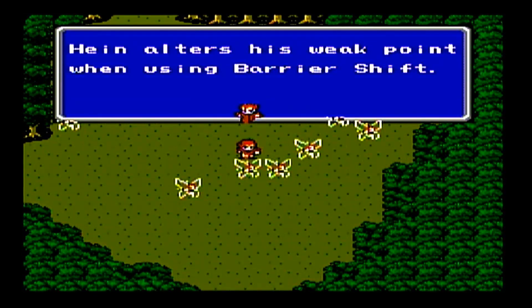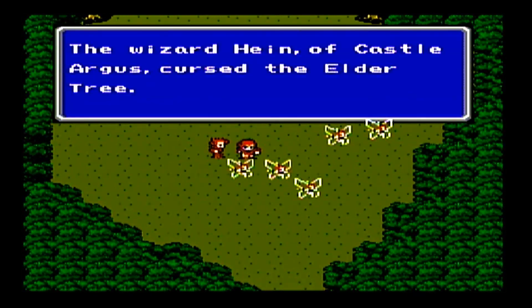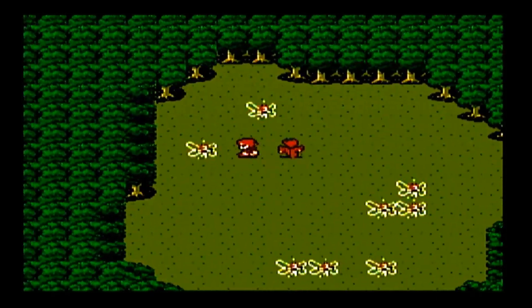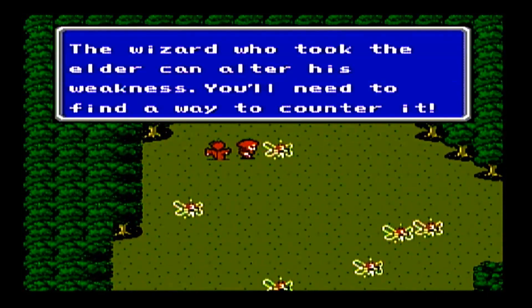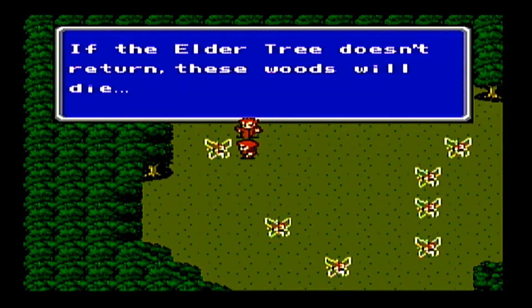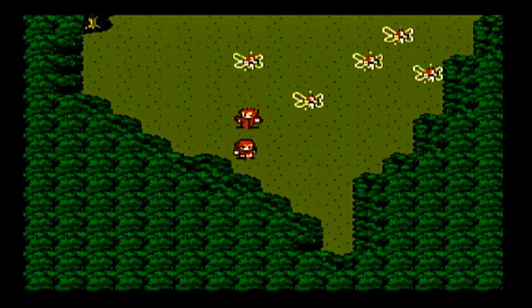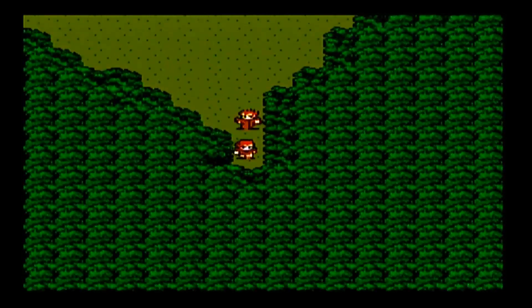So that's what's floating in the desert to the south. The wizard Hine altered the Elder Tree's weak point using barrier shift — he's from Castle Argus. So maybe he's behind all the bad things Castle Argus is doing. The wizard who took the Elder can alter his weakness, so you need to find a way to counter it. If the Elder Tree doesn't return, these woods will die. One of the new jobs we'll end up getting will have a counter to that.